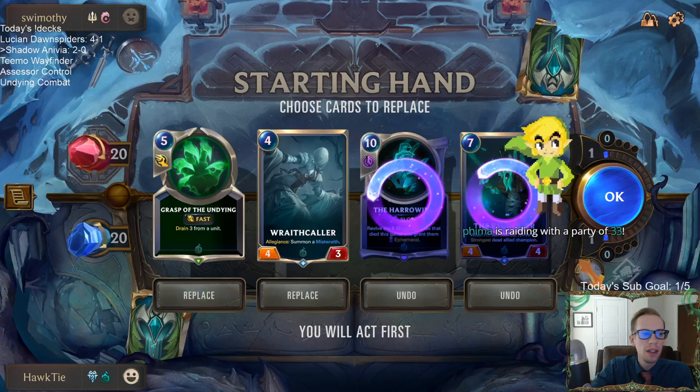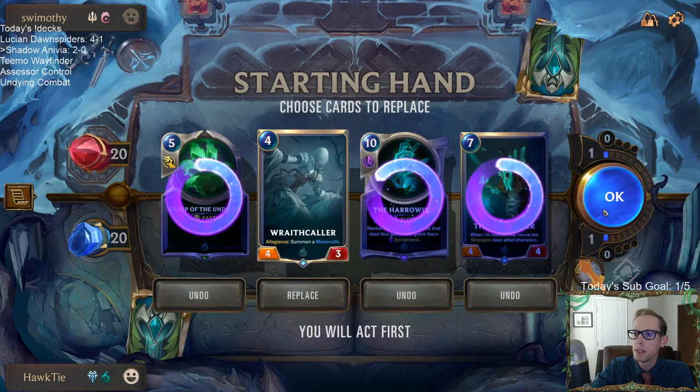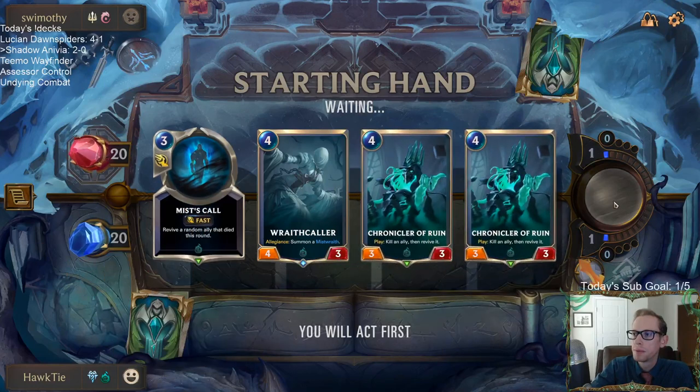All right, definitely get rid of these. Fima, what's up — thanks for the raid! What have we got? Shen Lux Fiora. We've got Wraithcaller and Chronicler of Ruin for turn four. Welcome everybody from Fima's stream with the raid — we're playing some Legends of Runeterra, playing some Shadow Anivia right now.